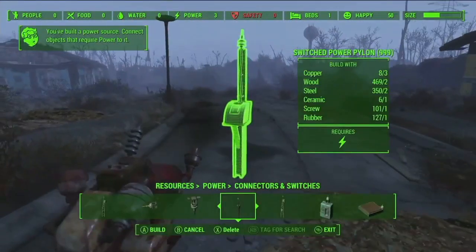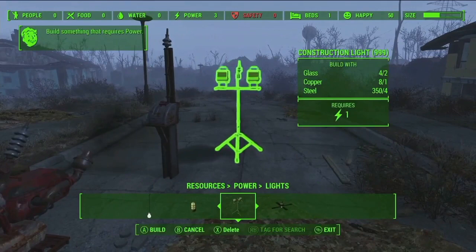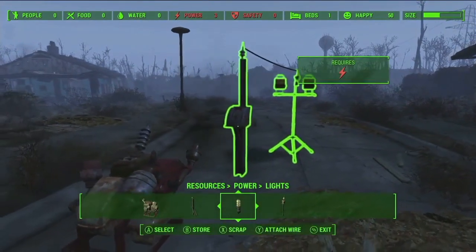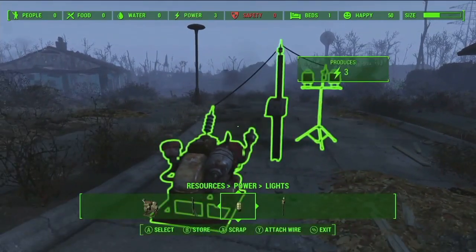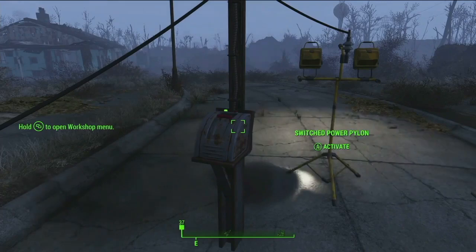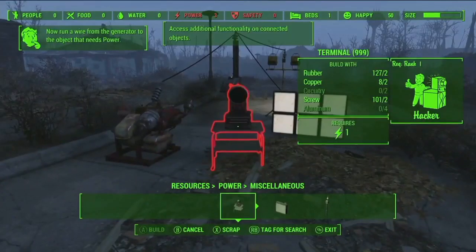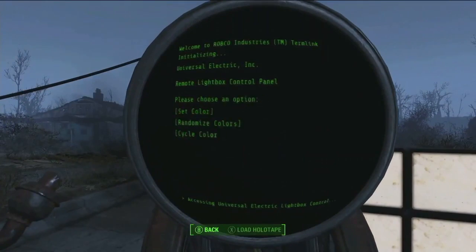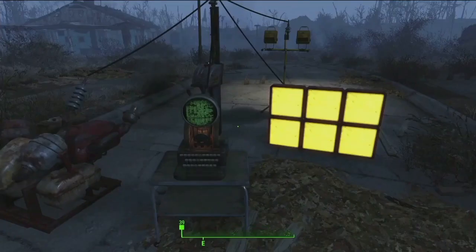The generators will power things through switches that require power — lights and other items — and then you run wires that connect them all. It just works. You can also build your own terminals that hook into this power grid and control and tweak the various things the power lines are connected to.